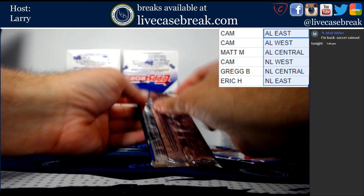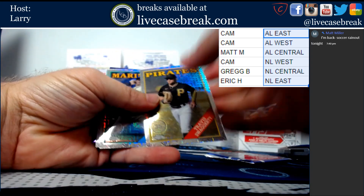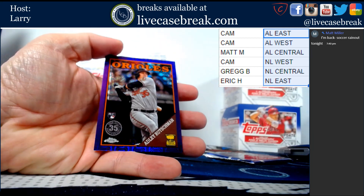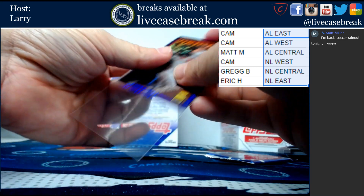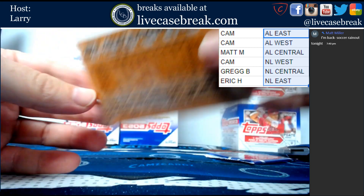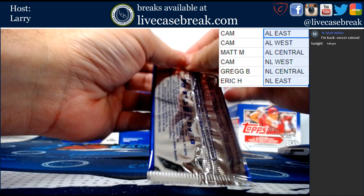Let's get these. We've got purple - Swaggerty, Bryce Miller, Cody Bellinger, and Adley Rutschman. Purple Chrome - that is out of 75.